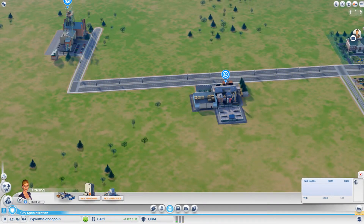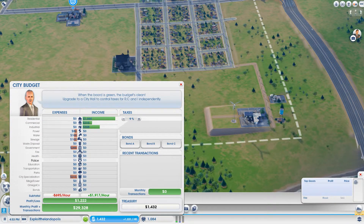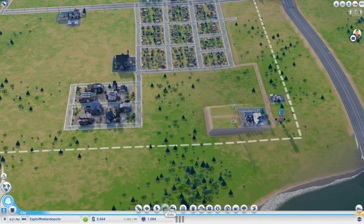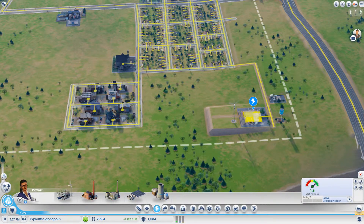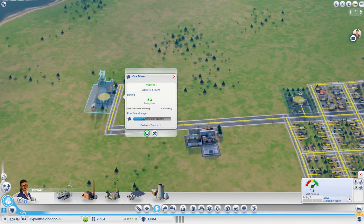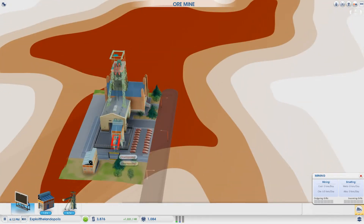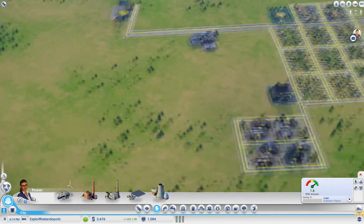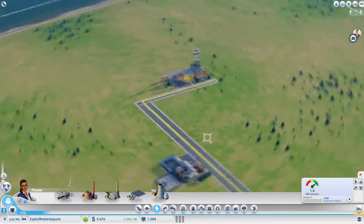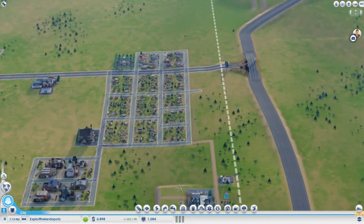We're making 4.3 tons a day and that's going to increase a lot — it'll deliver here and we'll sell it on the global market. We're also making money off taxes and we're not losing too much right now. We have a power excess, which is good, but we'll need to add another windmill soon. We added a big sign on top of the factory — 'Ore Company Mining Operation' — that's what keeps this city alive.